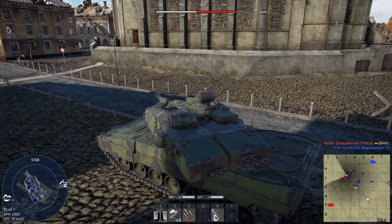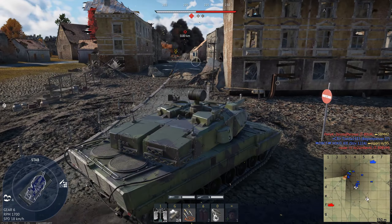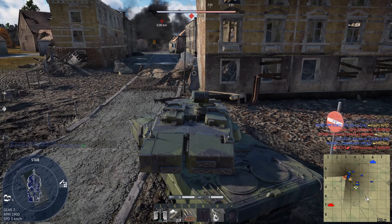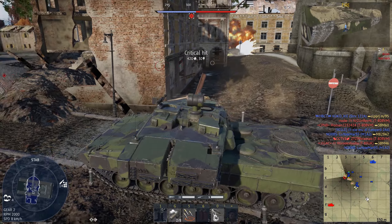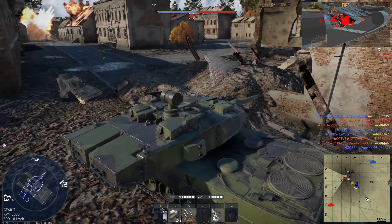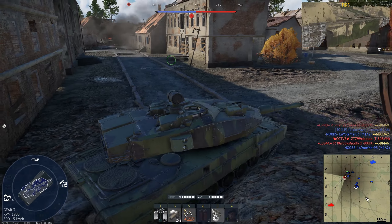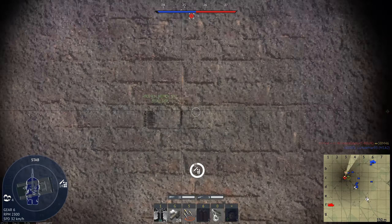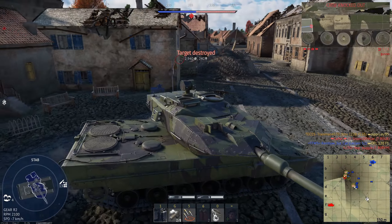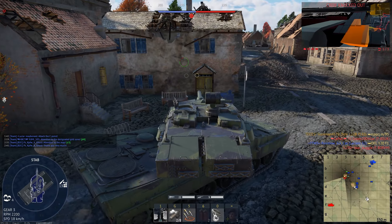I guess what I can try and do is just hold W here — the other team just saved us by shooting the tank who was right in front of me. We're just going to quickly get rid of the driver of that TAE there. We'll probably get it back by the time I push around this corner, but we'll just quickly execute him before he has the chance to react.